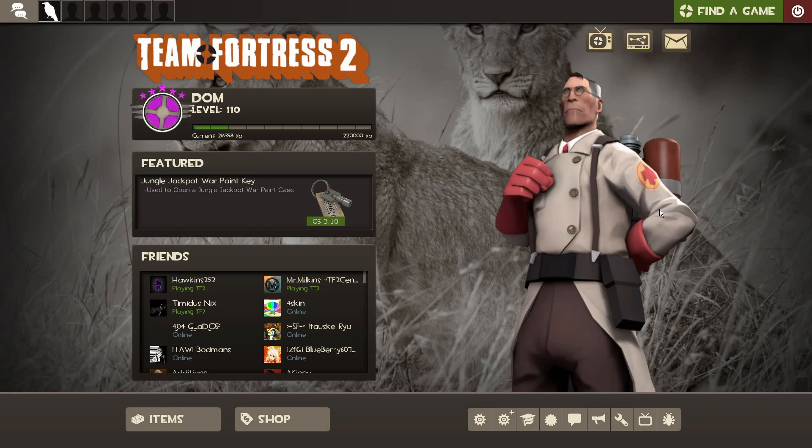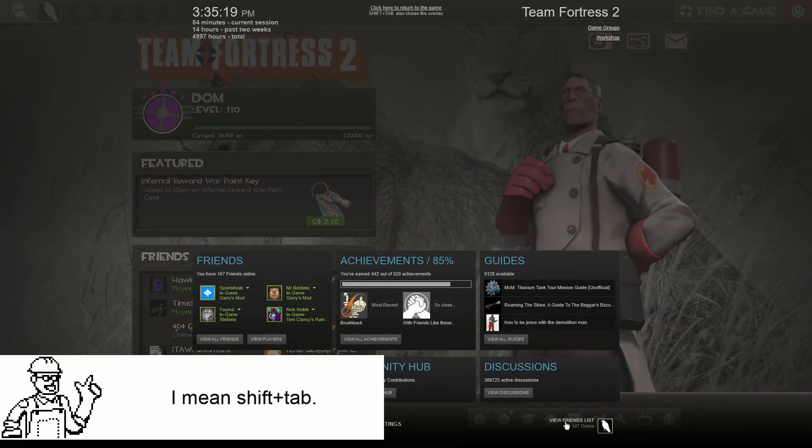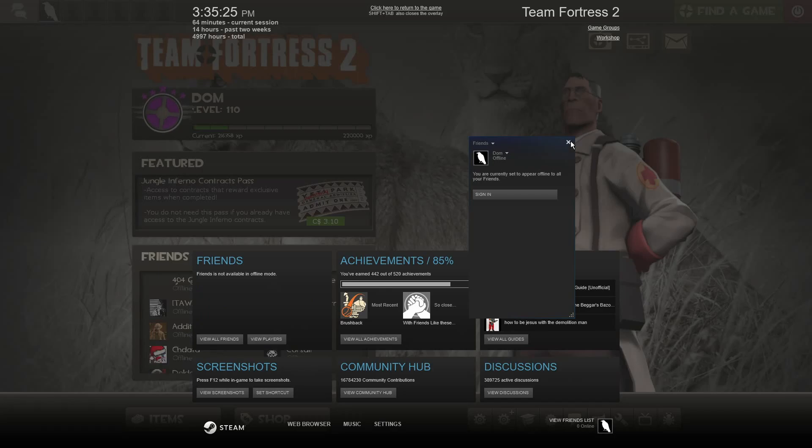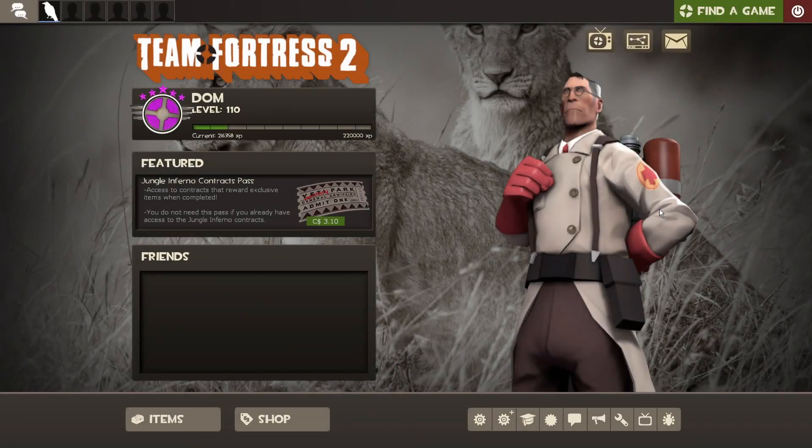First steps first. Alt-Tab, go here, turn off Friends List so it doesn't appear in the bottom right. You may or may not have seen that happen momentarily. Regardless, moving on. Make sure Team Fortress 2 is set to the highest settings possible that your computer can support.